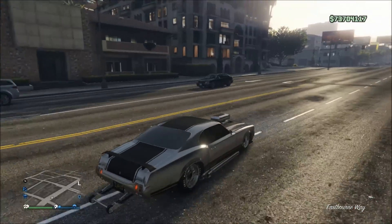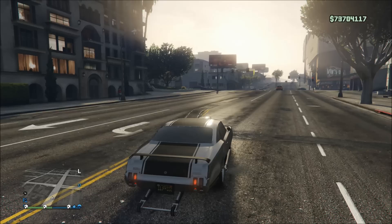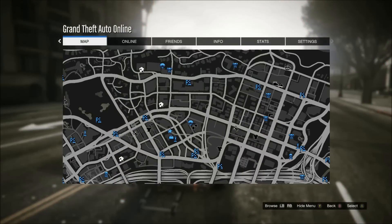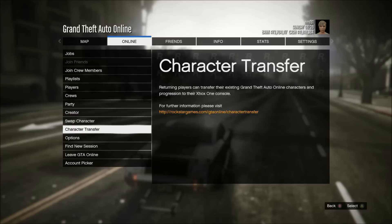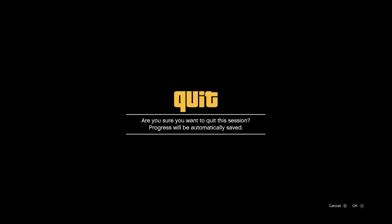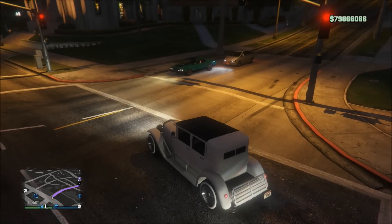If Simeon isn't requesting it, you definitely still can find it — I was able to find mine without him requesting it — but if it is on the list of vehicles he's looking for, you're definitely gonna have a better chance of finding it faster. What you're gonna do is drive up and down this long road four or five times looking at all the vehicles, and if you have no luck, you're then gonna hit Start, go to Online, and find a new session.